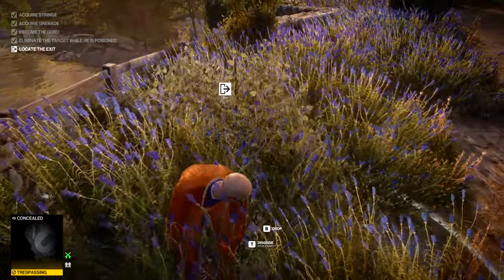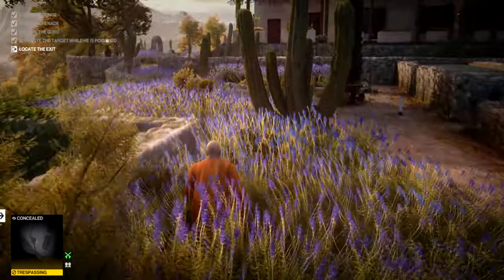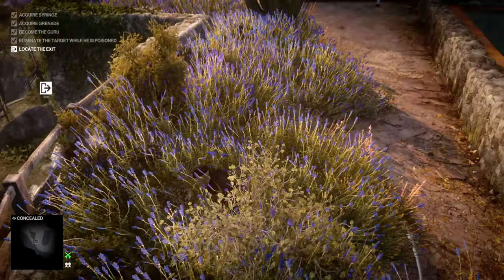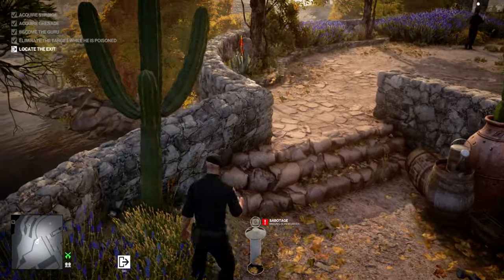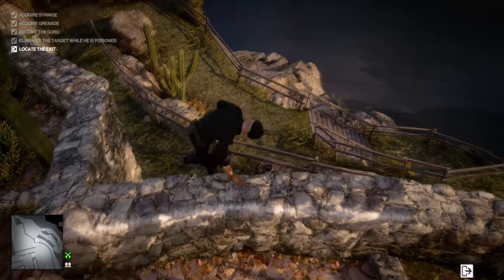Job's basically a good one, and I'll fast forward the faffing around to get to the exit. One thing worth mentioning is that you don't need to keep the guru outfit on, so you may as well take the target's outfit. I'll fast forward to the exit and that's stage one done, Silent Assassin rating intact.